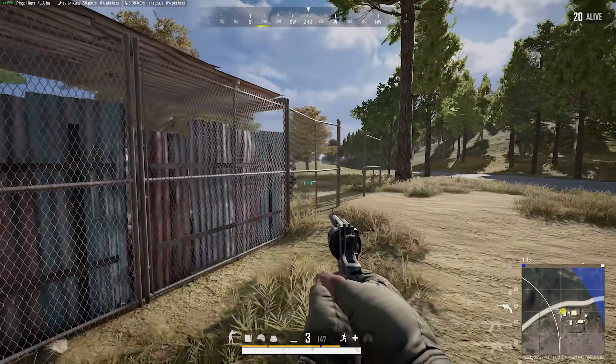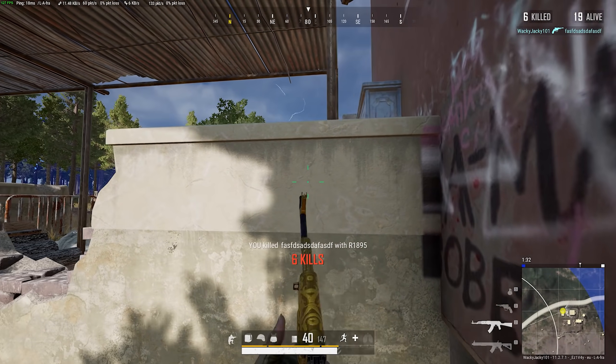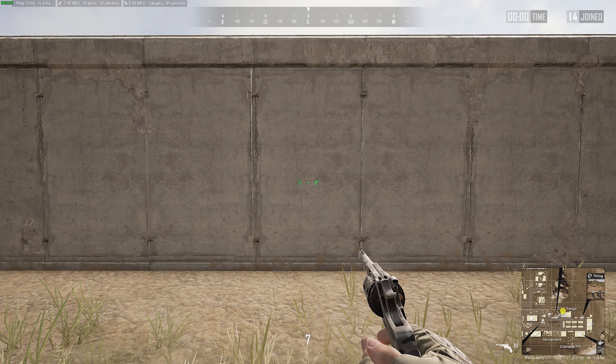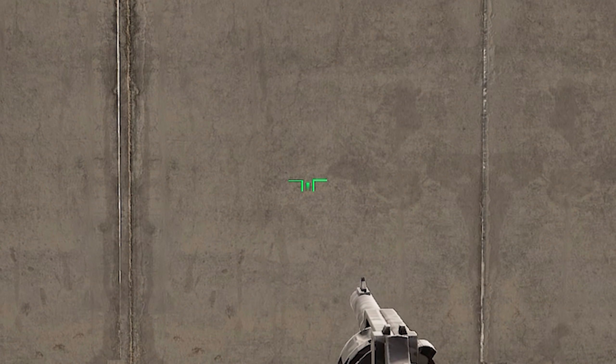However, there is a trick to getting this perfect accuracy, because simply jumping and shooting will not give you the accuracy I'm talking about. Notice the size of the crosshair. The further away these sidebars are from the center, the more inaccurate the revolver becomes.